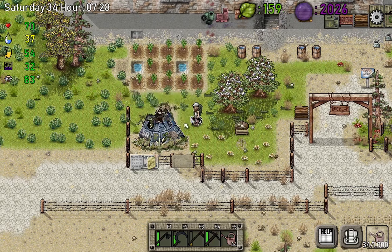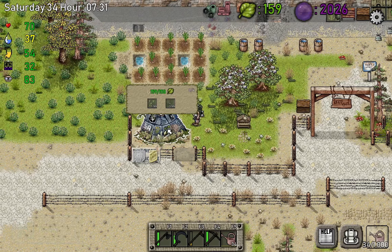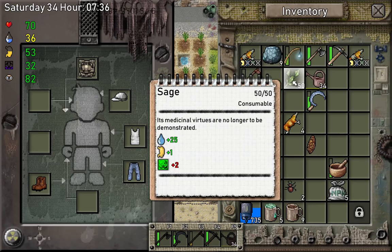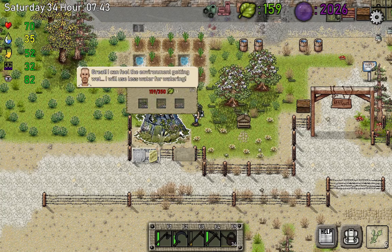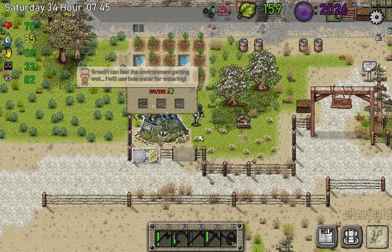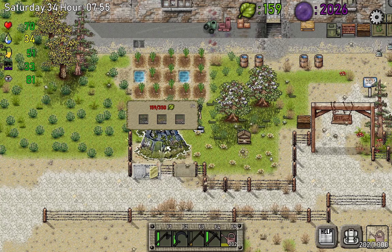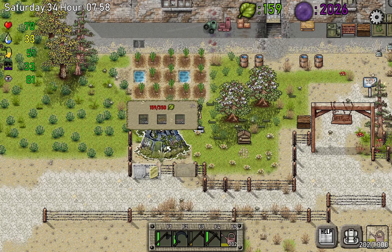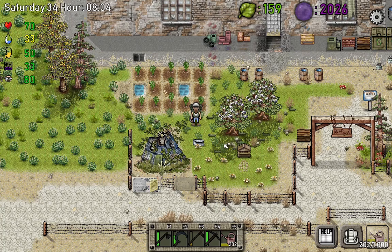Now let's move to the final part of the episode: upgrading our Tree of Life to tier one. I have 159 green factor points and the requirement is 150. I just need to donate — 99.99 thyme and one stack of 150 search. Let me donate one more stack. I can feel the environment getting wetter and I'll use less water for watering. Our trees are now tier one. Tier two requires 350 green factor points, 99 dead rats, 99 dead chickens, and 50 dead pigs — that's gonna take a while. Thanks for watching, see you next time!